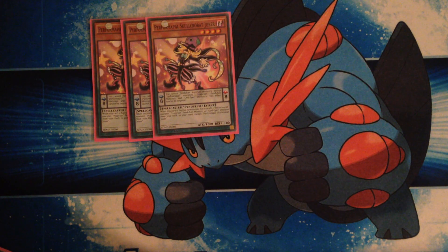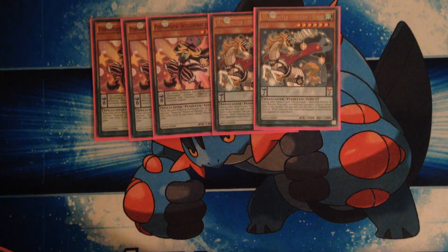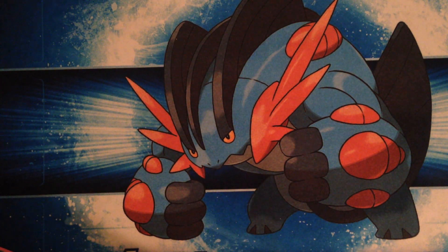Other Pendulum Monsters: we play 3 Skull Crobat Chokers and 2 Magispector Unicorns. I'd like to bump the Unicorn up to 3 — I think it's very good in the deck. Being an untargetable spellcaster with a bounce effect is pretty silly. I do like him.